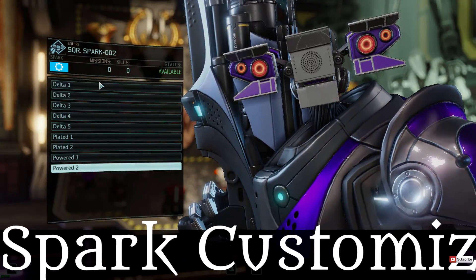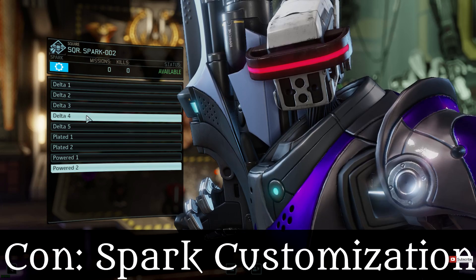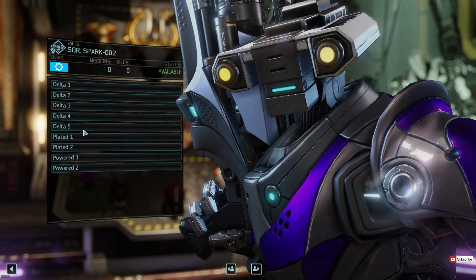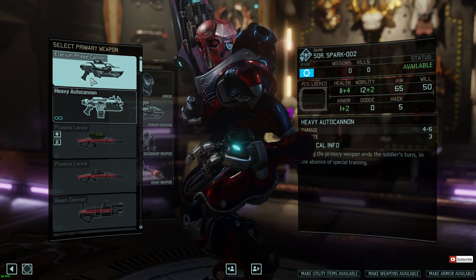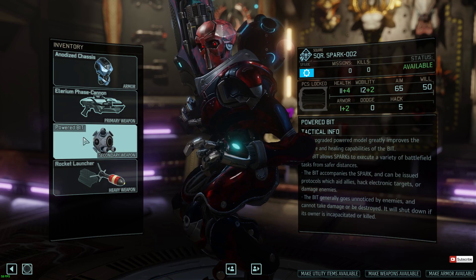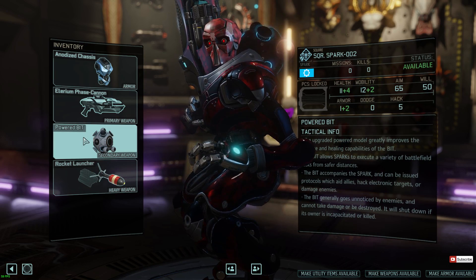On the cons side: SPARK customization is limited. While you can customize the armor color and pattern, everything else is just meh. Some armor choices look dull and uninspiring, and it's disappointing that the weapon cannot be changed — it would be great to use a mech shotgun every once in a while.